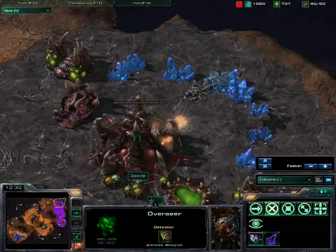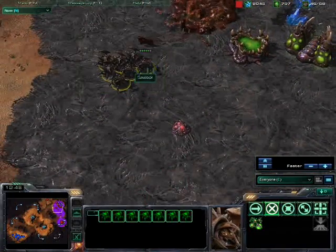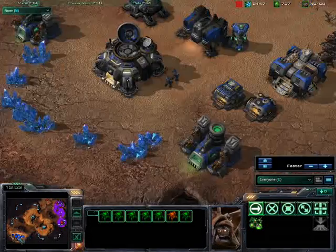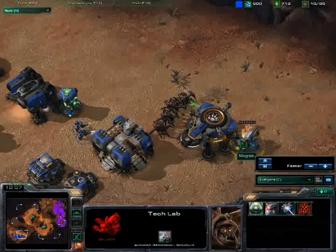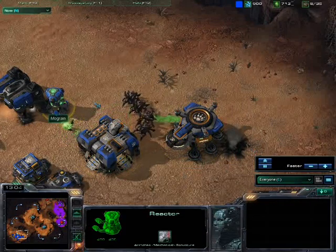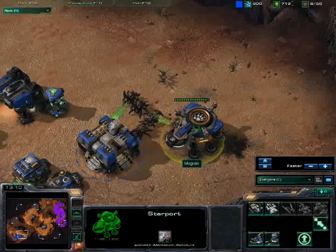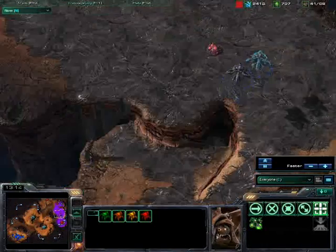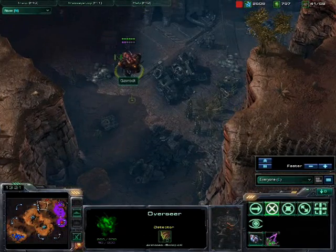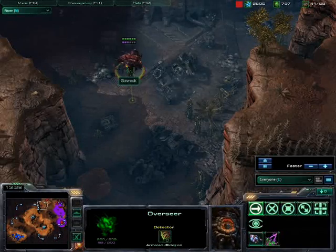My lair is about to go down. There go all those roaches, marching off into the distance to support their friends who are beating the crap out of the tech lab, which goes down quickly — there's a reactor. These are pretty angry roaches, the banshees flying around not sure what to target. My overseer — I can see them, but I'm just going to hang out here.